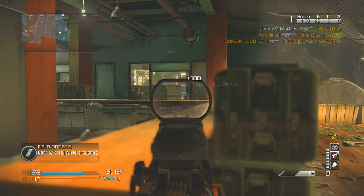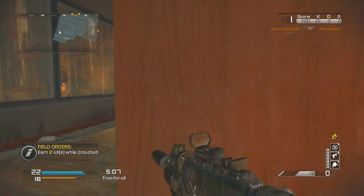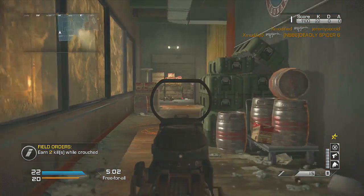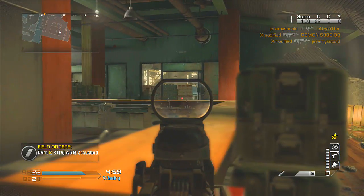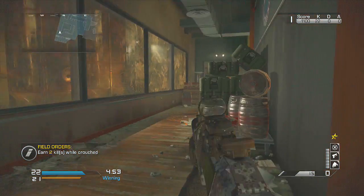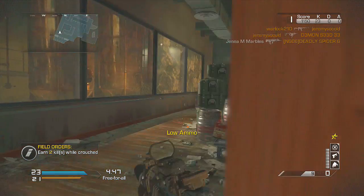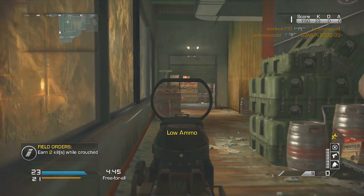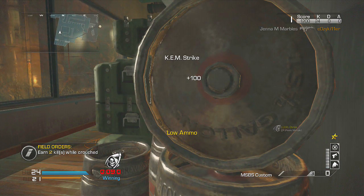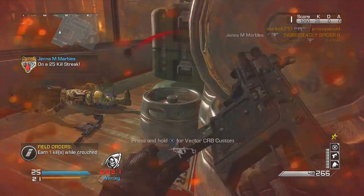I'm coming up to the KEM strike here, I need a couple more kills. It doesn't always end the game in Free For All — sometimes I get it at 24 kills and need six more to close it out, and with only eight people in the lobby that can take a bit. I was in a pretty bad situation with only a few bullets left, but I got it and then picked up the Vector.